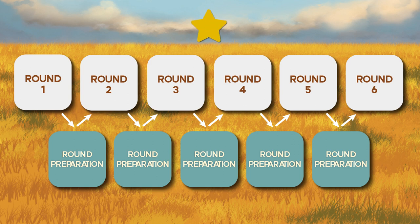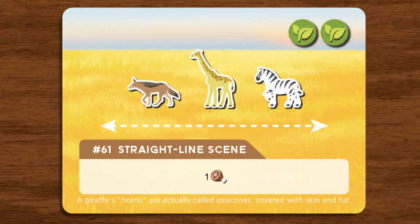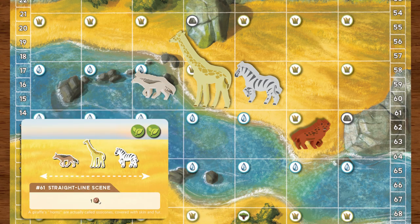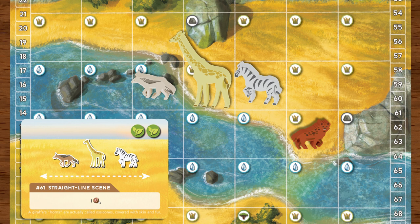How do you obtain documentary points? Each scene card will have its own distinctive animal placement pattern. To obtain a documentary score, you must complete the scene cards by placing the animals on the map in the same pattern as shown on the cards. To achieve these patterns, players take turns performing a basic action.